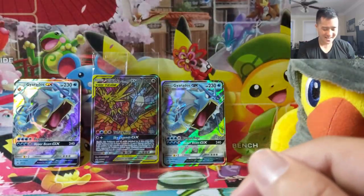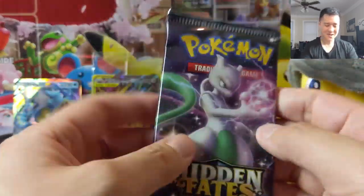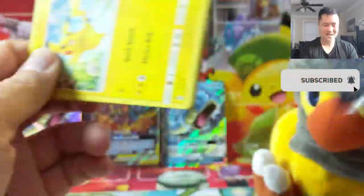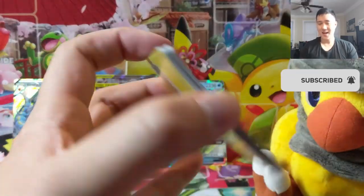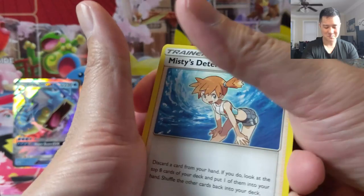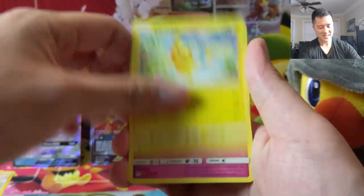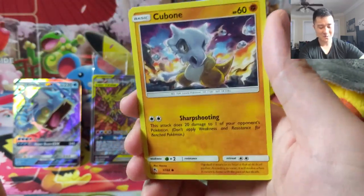And there we go — a shiny GX that we needed! Like I said, the tins in the most recent wave from Target are pretty good on shiny GXs and we pulled one of the ones we need. So now we're back down to two non-GX shinies and eight GX shinies. Well, we're moving along. This is very difficult but we are improving, we're getting closer.